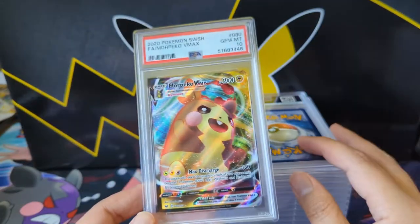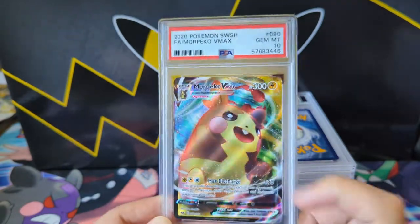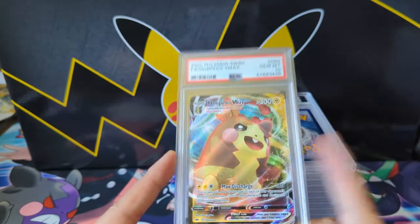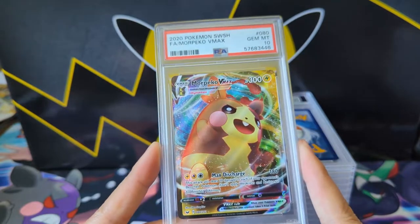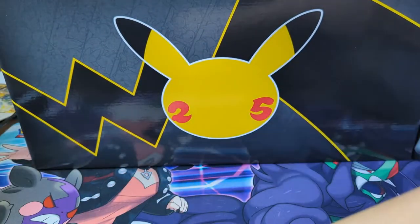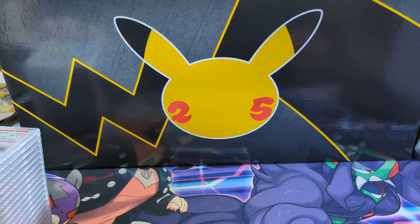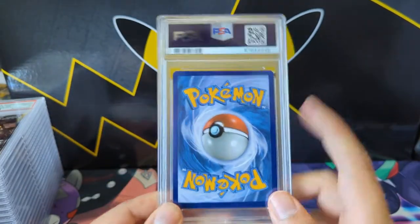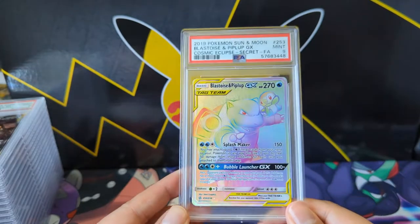A random Morpeko — I wonder, kind of like Marnie and her Morpeko, is this supposed to be the Pikachu equivalent? I don't think it's doing that — Morpeko is not that popular. But hey, we graded it and got a 10. We got it at that cheap price of 10 per card. There might be a little something off with centering or energy, that's why we got the 9 on the next one. Really nice card though.